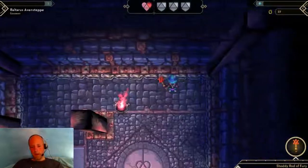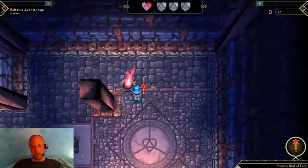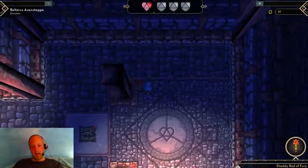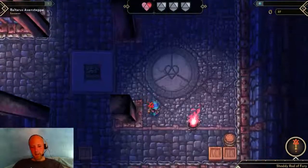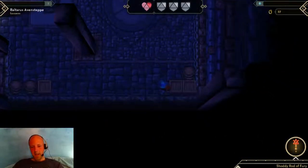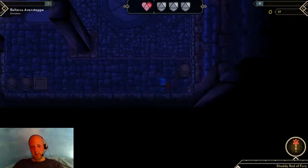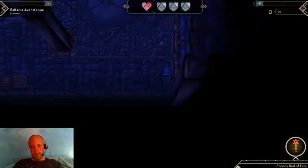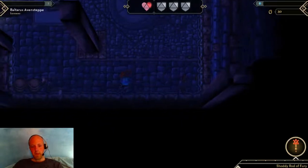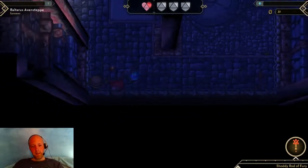One thing to note is that if you hit something with the actual staff itself, instead of the magic ball that comes out of it - that was a bad example - but let's come over here to this crate. If I hit this crate with the staff itself, it only takes two hits to break it. But if I hit that same kind of crate with one of the magic balls, it takes one hit to break it.